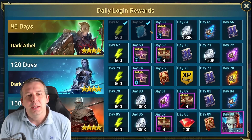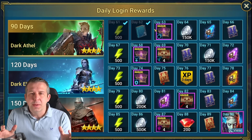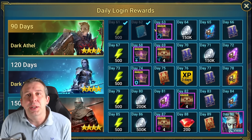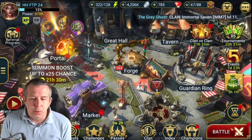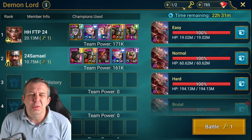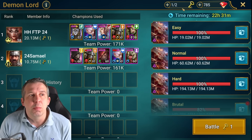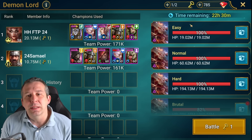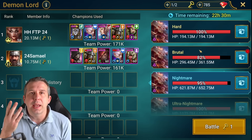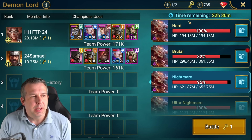I'm 62 days in — just over two months — and I'm comfortably three-keying nightmare clan boss, potentially two-keying. With clan boss, you're generally going to get four keys in a day if you play actively and don't mind staying up a bit late. They reset every six hours, so feasibly you can use four keys.